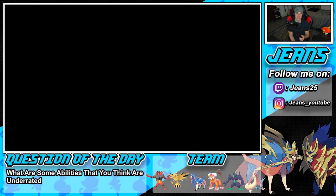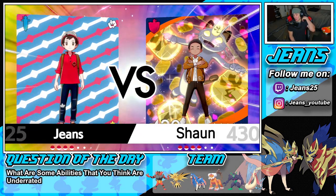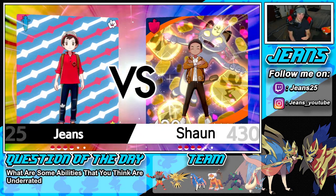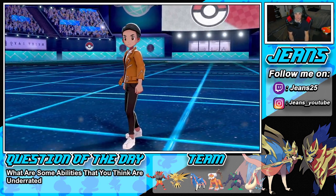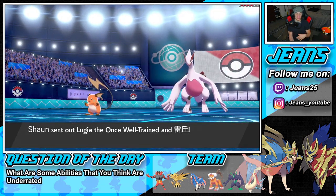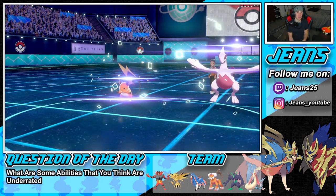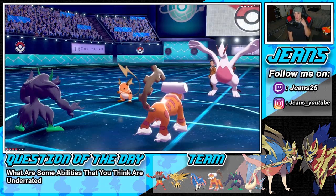Question of the day: what are some abilities you think are underrated in this game? Leave them in the comments below. I think Mold Breaker is a little underrated — it hits through abilities. I used to use it on Excadrill when Mimikyu was a big threat, and I'd just hit through its Disguise and take it out in one shot with like Smart Strike or something. I really do think Mold Breaker is underrated.